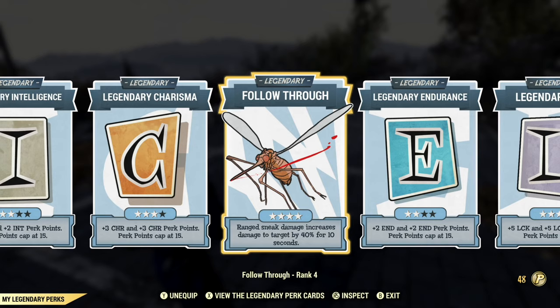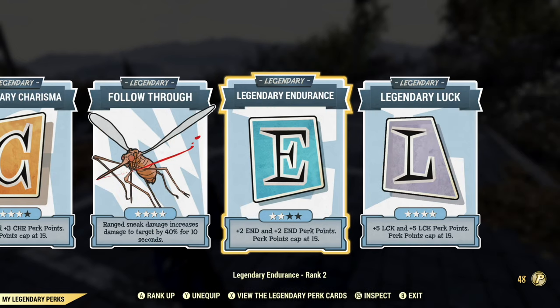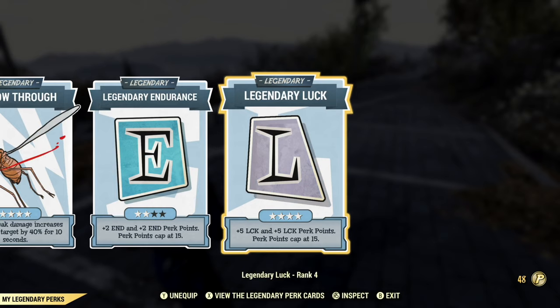Follow through is doing absolutely nothing for us today. We end things up with legendary endurance and legendary luck. Legendary endurance allows me to take more endurance perks — namely revenant, so if I get revived during a fight I do extra damage. That's a helpful perk, but it's not going to do much for us today. Legendary luck being maxed out allows me to take more VATS critical-related perks. Unfortunately, today while my plan was to use this heavily in VATS, the AP cost on it is kind of nuts, so I ended up doing a lot less VATS than I usually do.